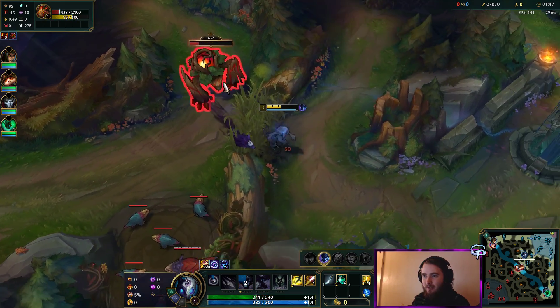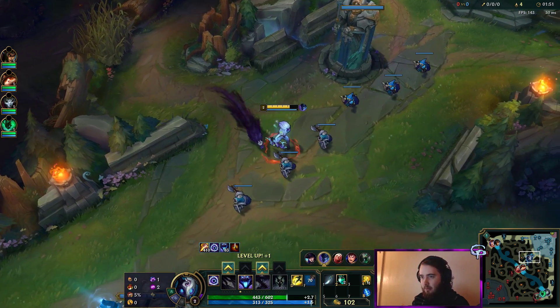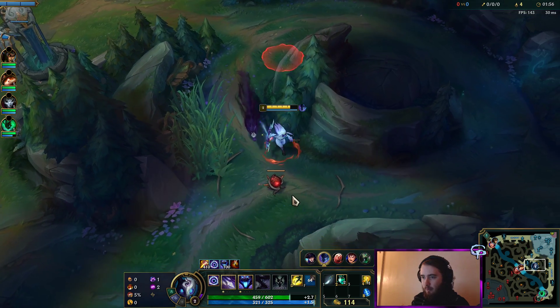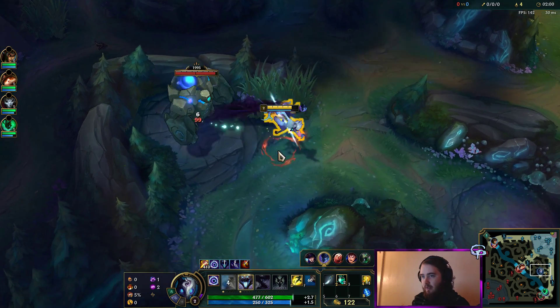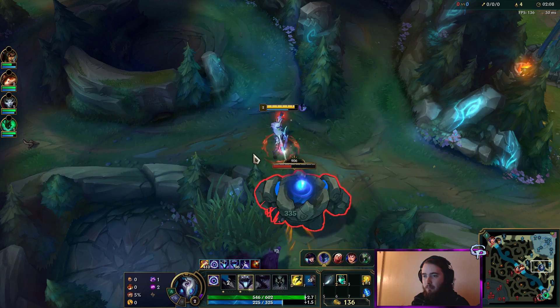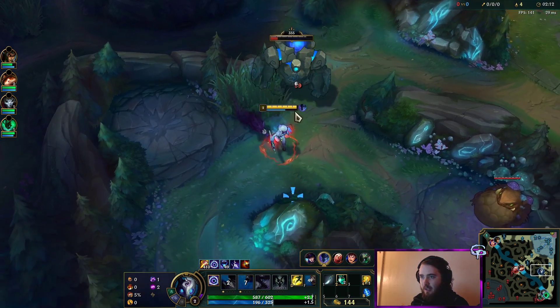We'll just smite this, because it's not a big deal. We're going to be doing red to blue to Gromp, because it will get you level 3 with double buffs. And then we can go for an early gank if we need to, or we'll see if we want to go up to our wolves. That's the current clear path — probably one of the better ones to get level 3 in 3 camps with both buffs.